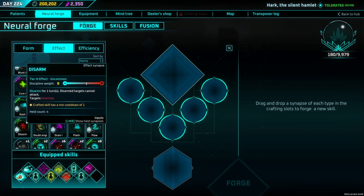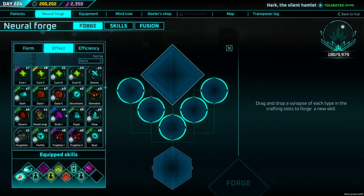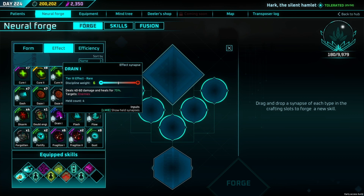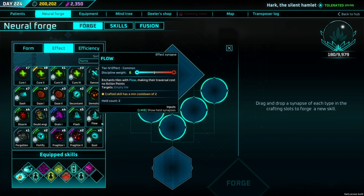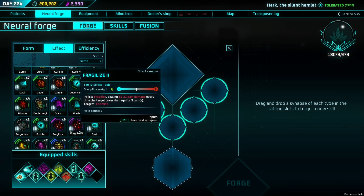Flash is the teleport I now use over Dash — you just get there without needing a clear path, which is really useful. Drain deals chip damage over time at 75. Fragilize is one of my favorite abilities — it deals 15–21 pain damage every time a target takes damage. So if they have Poison on them, bang, Fragilize doubles down on that. If you knock them away and they have Wound, Fragilize does extra damage — it's just free damage.